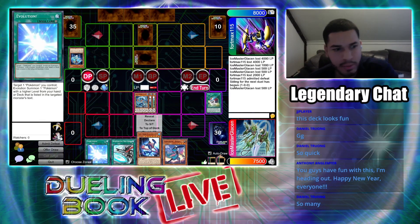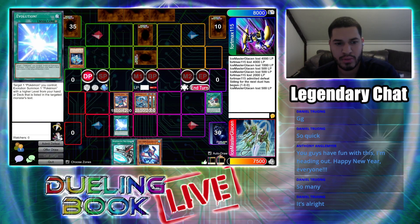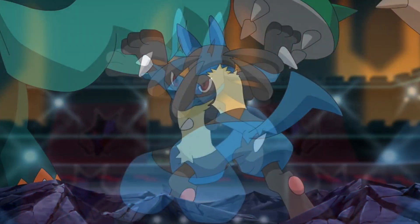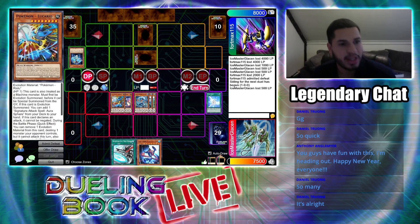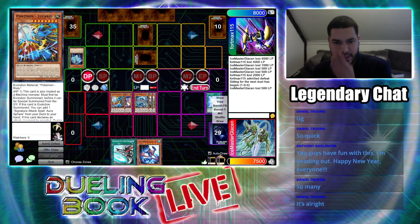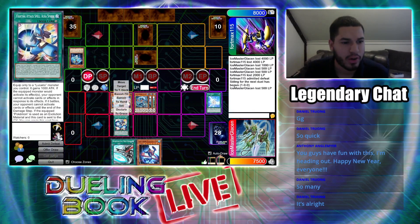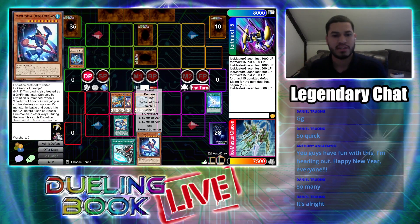I draw. I will Normal Summon my Riolu in attack mode. Then I'll activate Evolution to evolve him from my deck — I Evolution Summon my Lucario. My second favorite Pokemon — now I have my first and second favorite on the field. When this card is Evolution Summoned, I can add Aura Spear from my deck to my hand. I add Aura Spear.